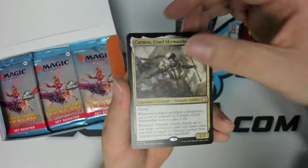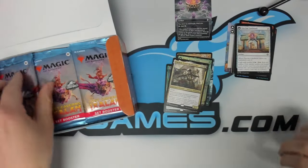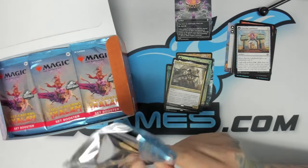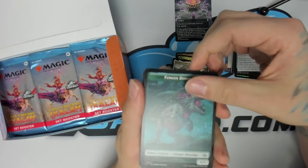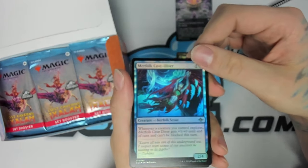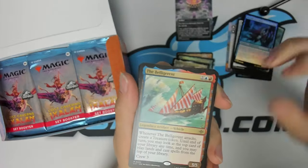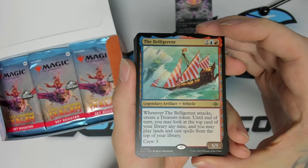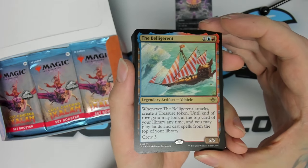Black-white vampire — good commander rare. And then there's the commons and uncommons. Pack three: fungus dinosaur token, foil Merfolk Cave Diver — kind of a cool foil uncommon — and our rare is The Belligerent, the blue-red vehicle. Crew three, makes treasures, play cards off the top — very cool.